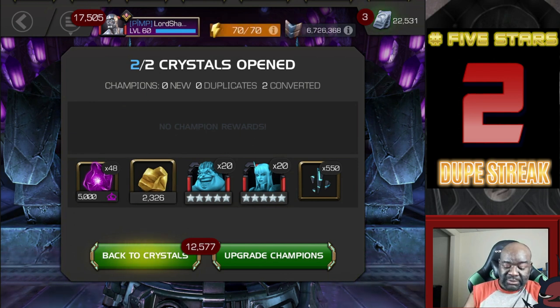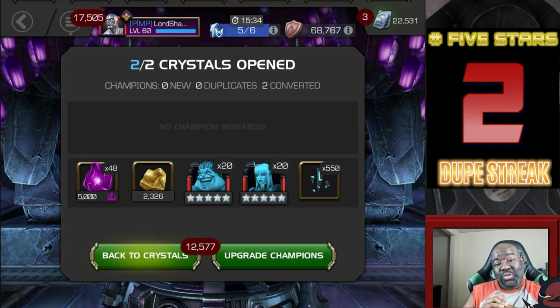That is our opening. Although we did not pull Doom, I must say I am very pleased with this opening. Professor X was the big boy prize out of the featured crystal and I got him. I'm going to have to play around a little bit more with him, and I'm definitely going to rank him up — you can be sure of that. Right now the Immortal Hulk arena is coming to an end today and I have enough points that I pretty much got him, so that means I've got two champions to rank up and level up. That's going to do it — take care, click like, subscribe, leave a comment, let me know what you thought about this video, and you all have a blessed day.